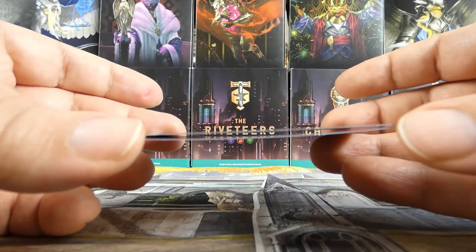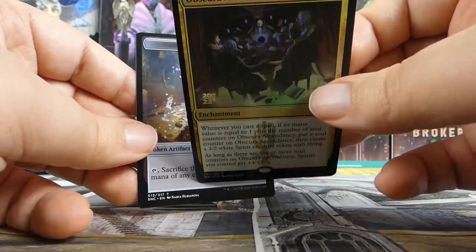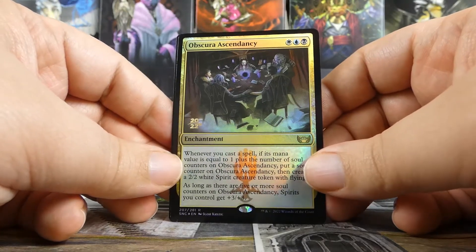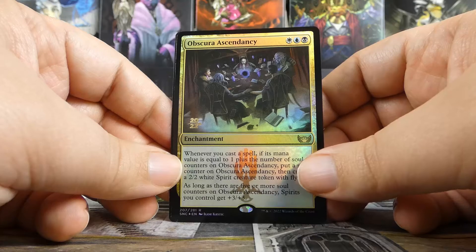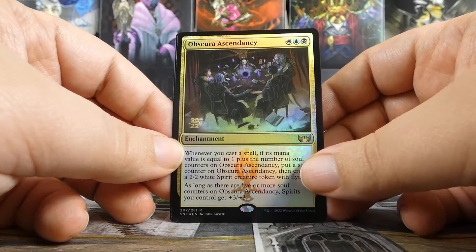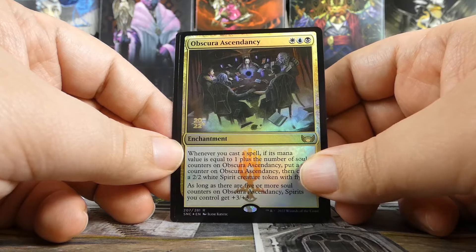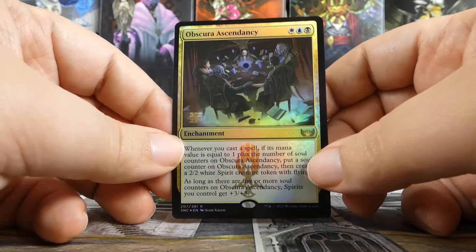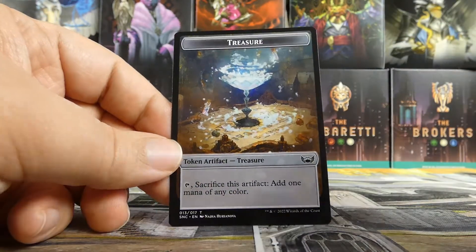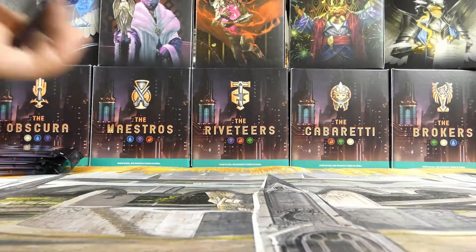Our promo foil rare or mythic is an Obscura Ascendancy. It is very pringled, but it looks sick — the foiling is incredible, that orb in the middle is amazing. The front card is pringled a fair amount in real life. The fact that we got not only an on-color promo but the actual Ascendancy for the family — to go along with the Charm and Toluz in the same pack — this seated pack is phenomenal. Then we have a treasure token with a fish token on the other side.